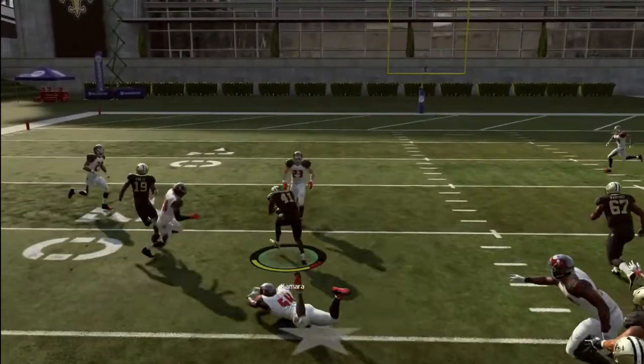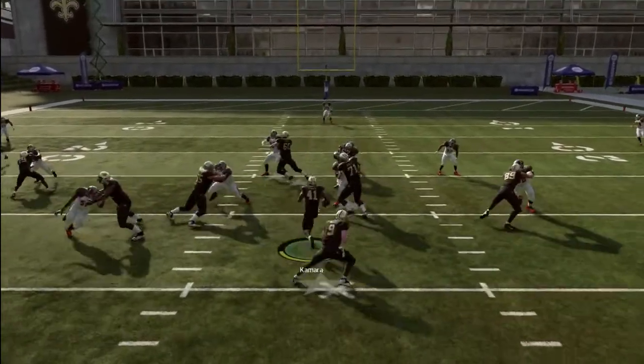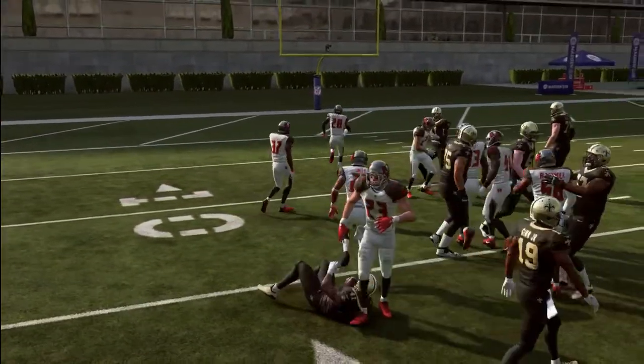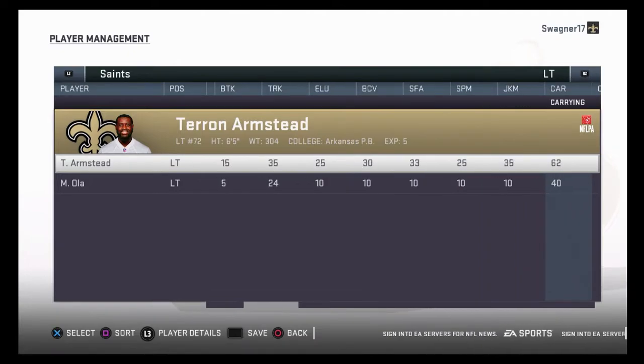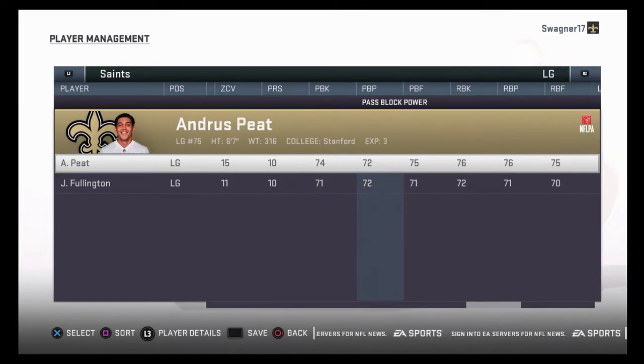The pass play I was running is an out-double-flat route combo. It's an easy read combination that the defender can't really stop — it's unpredictable. There's an out route, the running back has a flat route, and then you audible to a drag route on the tight end as shown in the footage earlier. You can throw it to basically whoever's open — all you have to do is make a read. Go back and watch my Madden 19 offensive scheme video for more detailed tips.